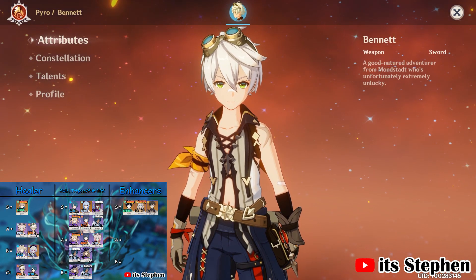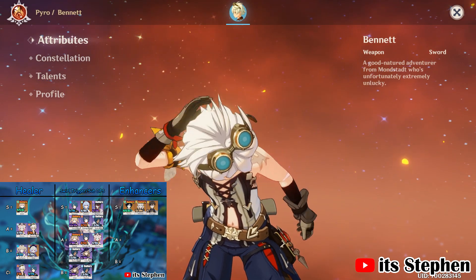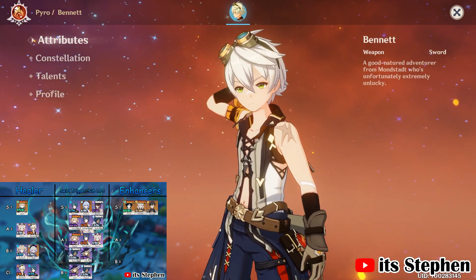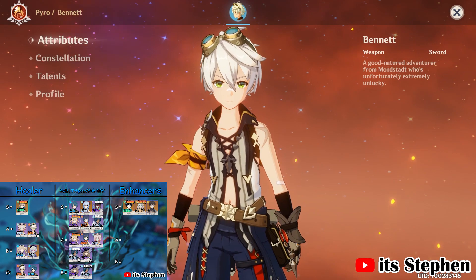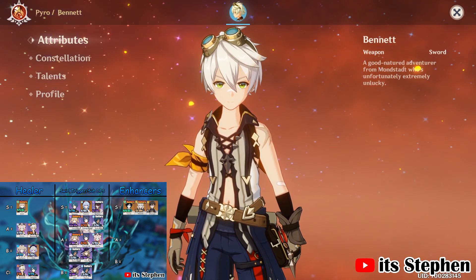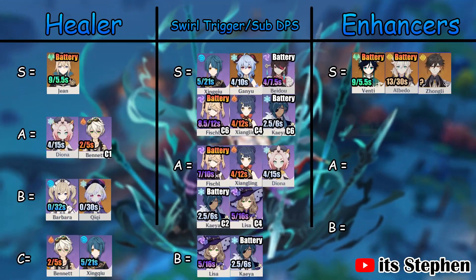Our boy Bennett. His burst gives everyone a huge amount of attack, and it is important to have him at C1 or he becomes unreliable with his attack boost. Keep in mind that you limit your movement unless you position yourself very well, as you can only get the attack buff if you're in Bennett's burst. Bennett is an S tier enhancer at C1, but a B tier enhancer at Constellation 0 due to how unreliable his burst is in giving an attack boost to Zhao, as Zhao will be constantly draining his HP.